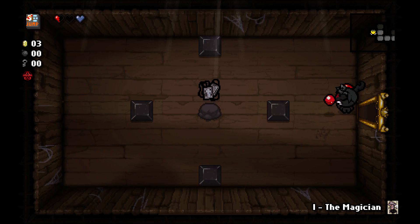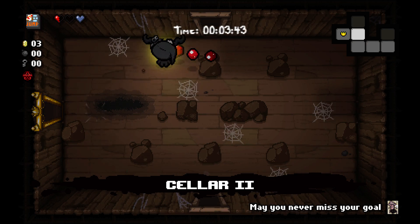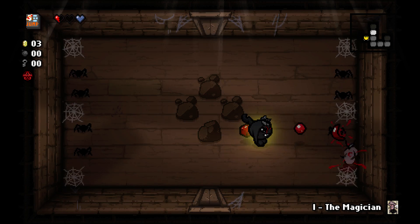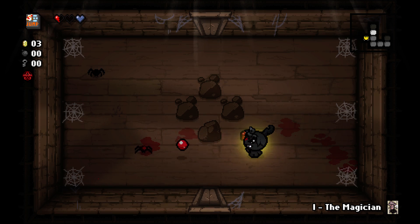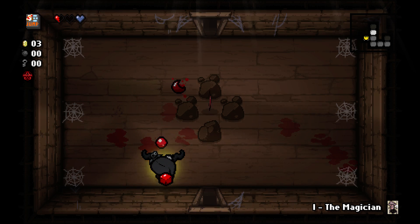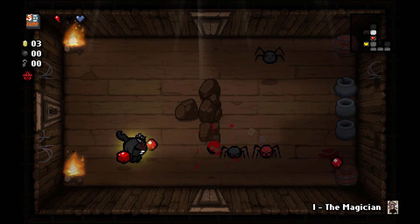It gave me a key. Perfect. Scapular's actually really good for this too. If I get down to half of a red heart, I get a soul heart — half of a soul heart as well. If I get down to half of a heart, I get a soul heart. And that's once per room maximum.